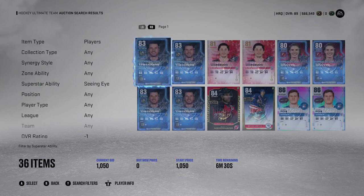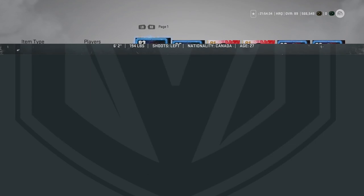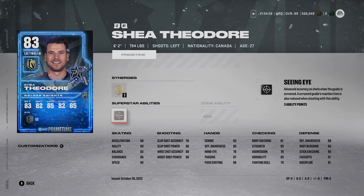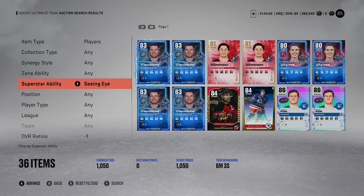Next is Seeing Eye, which is a pretty underrated one if you take a lot of point shots, especially with D-men. I wouldn't really activate Seeing Eye on a forward, but for D-men I would. It costs 6 gold ability points, three for Silver. It gives advanced accuracy on shots when the goalie is screened, and a screened goalie's reaction time is also reduced when shooting with this ability. That's really huge if you take a lot of shots from the point.